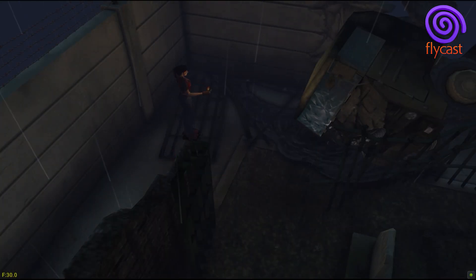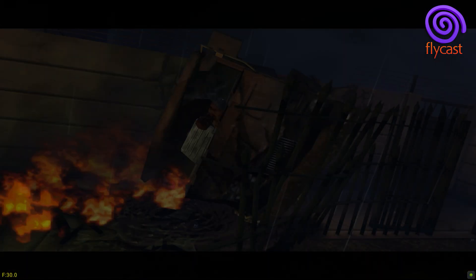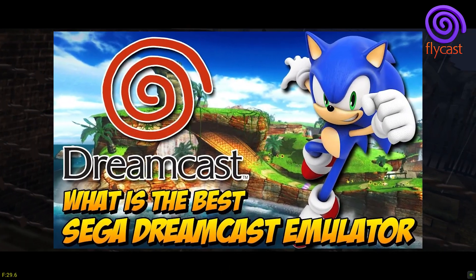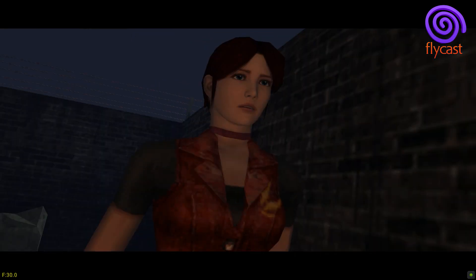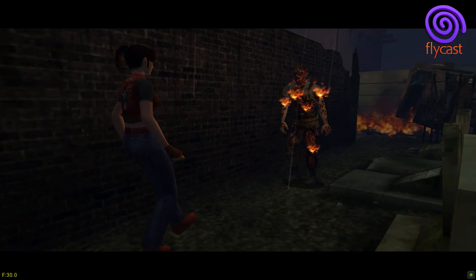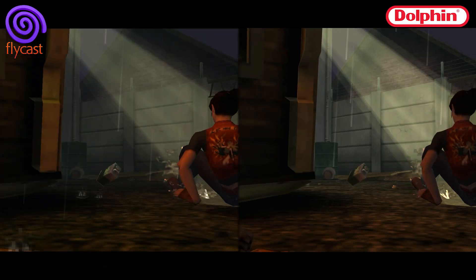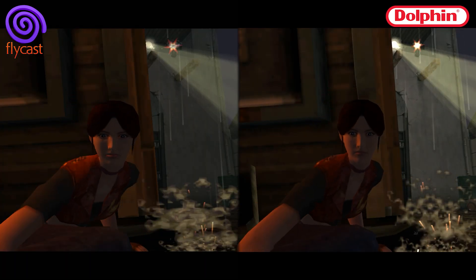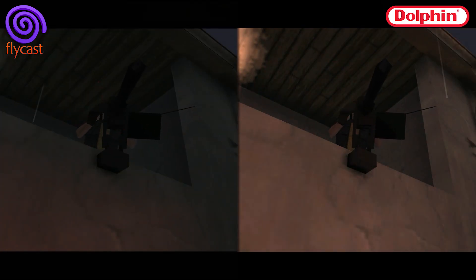Now let's talk about the Dreamcast version. In my opinion, Flycast is the best emulator to play Dreamcast in high resolution. Just like Dolphin, Flycast runs the game accurately, presenting excellent graphics and consuming less hardware resources. However, the textures are still very pixelated due to the use of GDROM media, which could only store up to 1 GB per disc. But since the game was originally designed for this console, the textures appear sharper than in the GameCube version — I'll leave a side-by-side comparison for you to check.